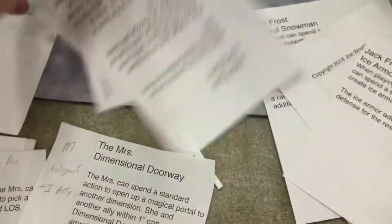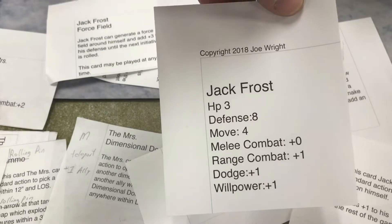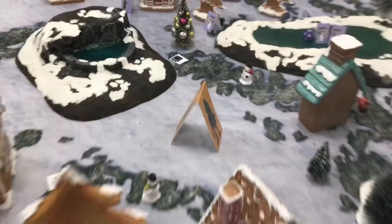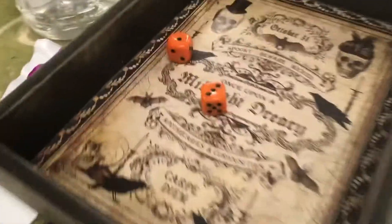Here's what Jack Frost's stats look like. James' elf moved and is going to take a shot at the Christmas Treant. The elf moved, and you're going to take a shot — you get plus one on that shot because the Treant is large.